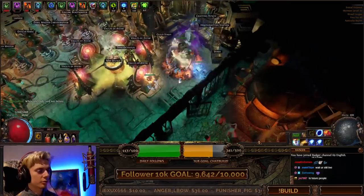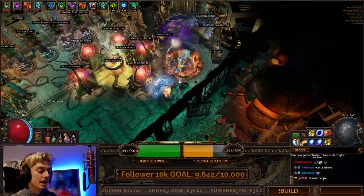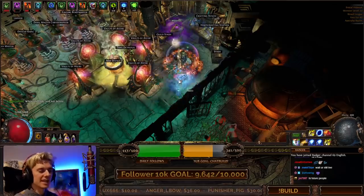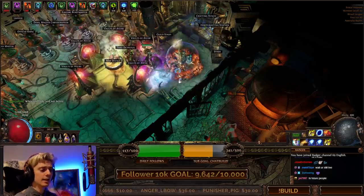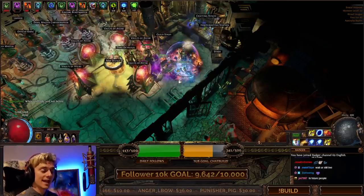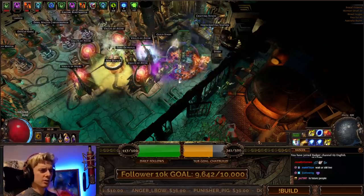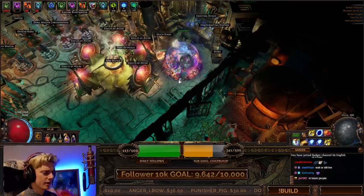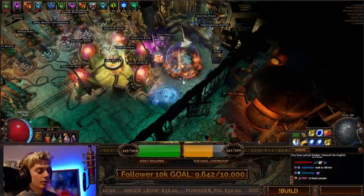The discharger is putting out some pretty insane DPS right now. I will include the Pastebin down below of this exact build. It's hitting around about 13 million ignite DPS — and that's not per ignite, that is the actual DPS of the ignite — and each ignite is going for around about 42 million, if my memory of the POB is correct.